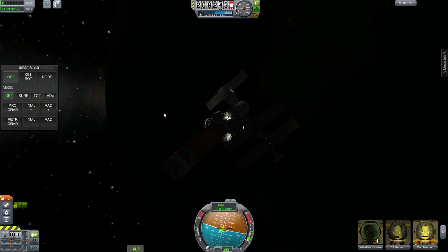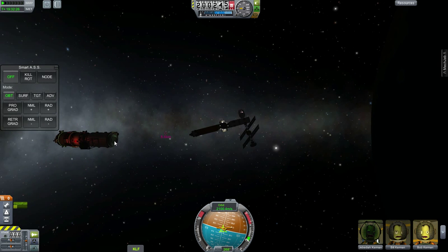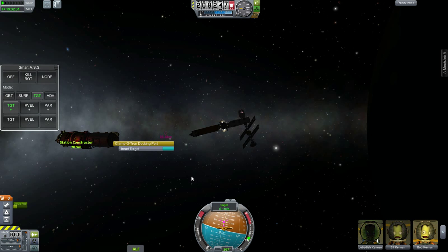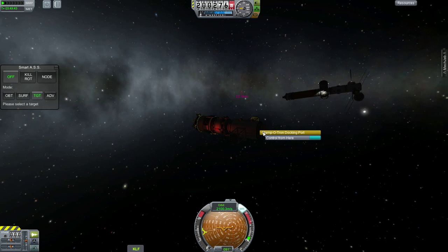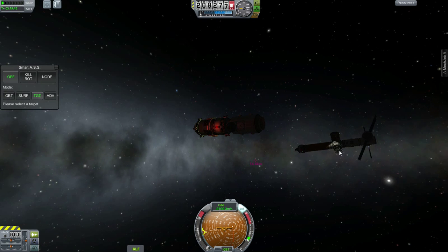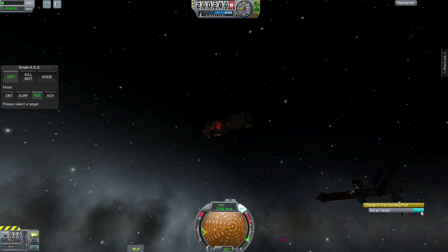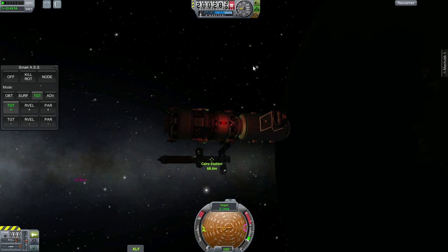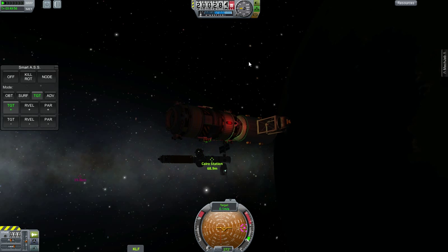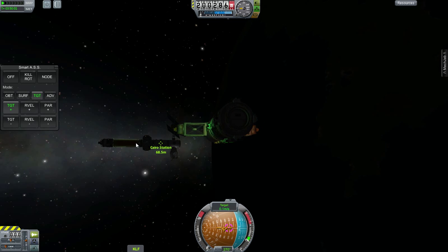Control from here. Select the winch, set target — target positive. That is going to aim at my winch, and I'm going to aim my winch back at it. Right there — target positive. So now both ships are going to actively keep pointing at each other.